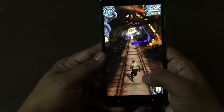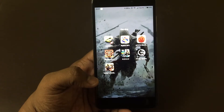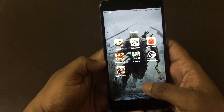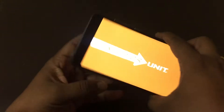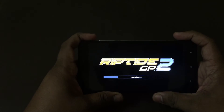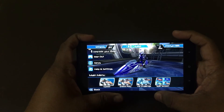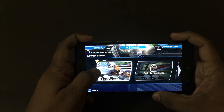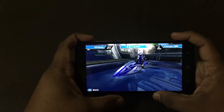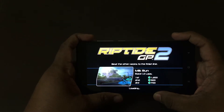Let's exit and try a different game. After playing Temple Run 2, the phone is still warm — not hot. Let's try Riptide GP2. The loading is fast as usual. This was a game that was free for quite some time on Google Play. This game is also on full high graphics.